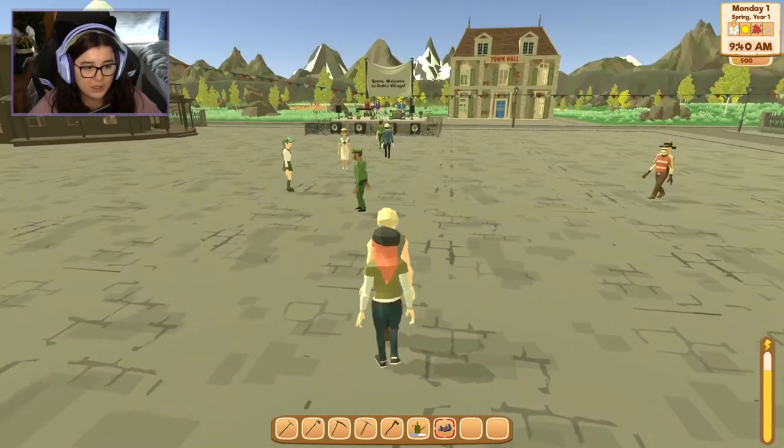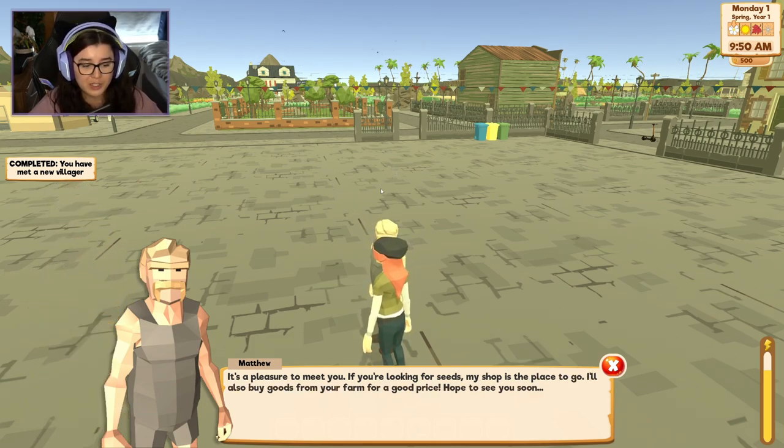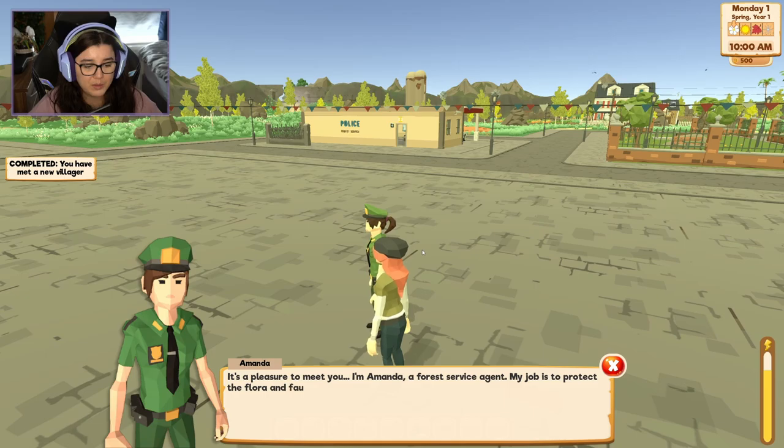Let's say hello to everyone. This is Matthew — 'Pleasure to meet you. If you're looking for seeds my shop is the place to go. I'll also buy goods from your farm for a good price.' And Amanda — 'I'm a forest service agent. My job is to protect the flora and fauna of the forest.'